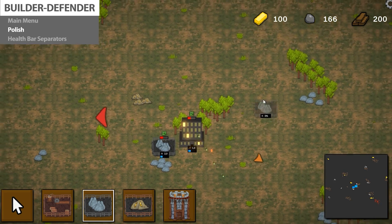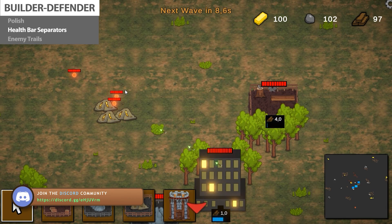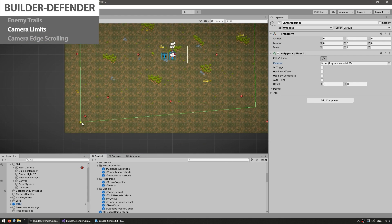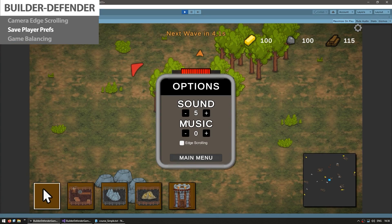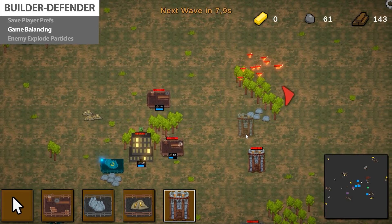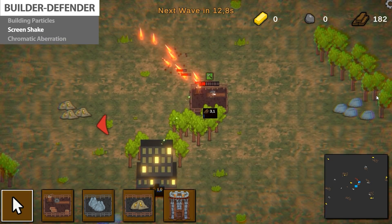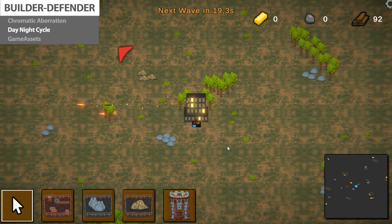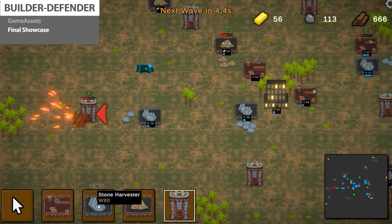After that comes the very important polish stage — all the tiny things that improve the game. We start off by adding some separators to the health bar. Then add some trails to the enemies. Limit the camera so it doesn't go off screen. Add edge scrolling so the whole game can be played with just the mouse. Learn about player prefs and how to save persistent data for our options. Tweak and balance all the various parameters for a coherent experience. Add particles when enemies explode and when buildings are placed and destroyed. Add screen shake and chromatic aberration. Make a simple visual day night cycle. Then refactor and clean up the code using the game assets class. And finally take a good look at the final showcase.